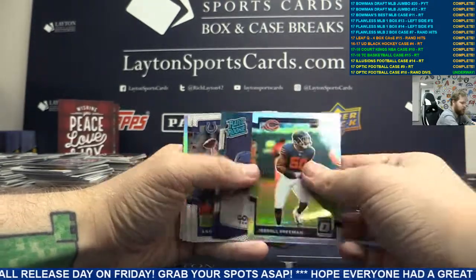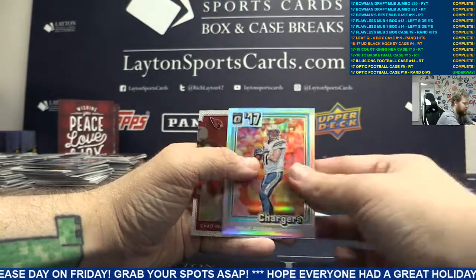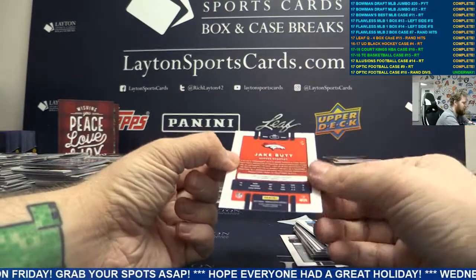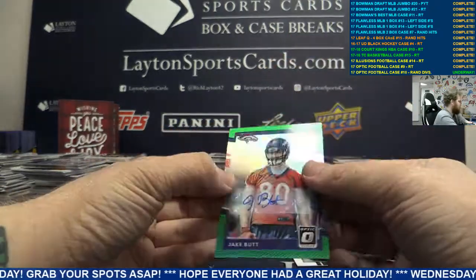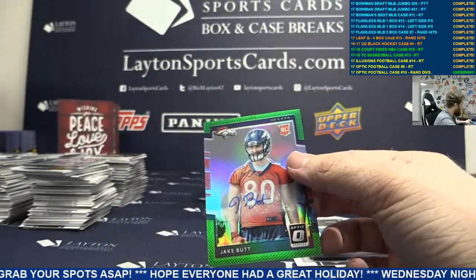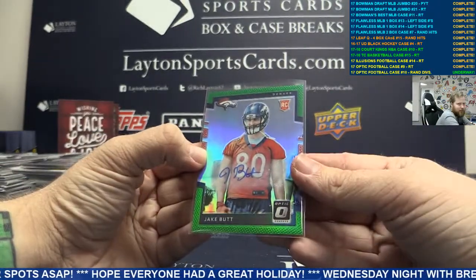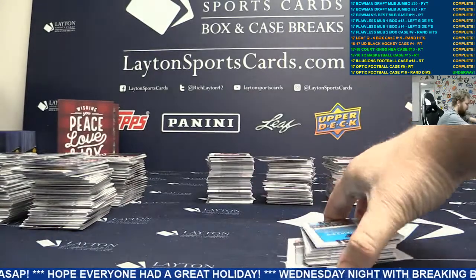Silver Jarrell Freeman. Silver Phillip Rivers. And a green rookie auto numbered four of five - Jake Butt. Sick. William H., congrats man. Jake Butt auto to five. Good stuff. Green Butt.